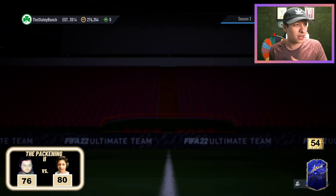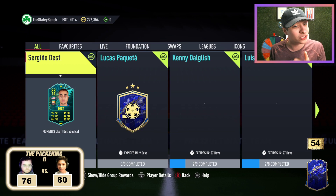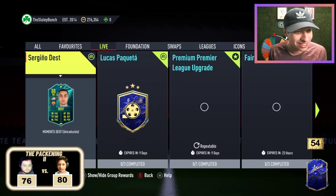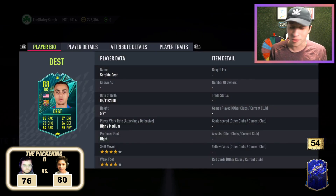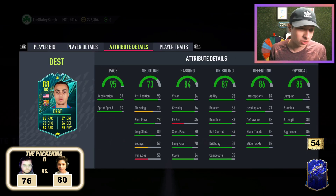Let's check out squad building challenges. Serginio Dest gets a Moments Dest card. I would never think this guy would get a card like that, but okay. He has 4-star, 4-star, high/medium work rates, Barcelona. Absolutely rapid, brilliant dribbling for a right back.